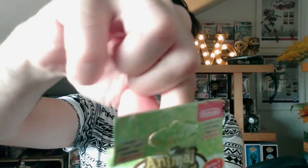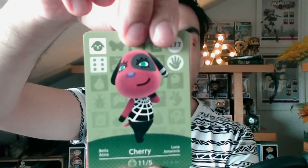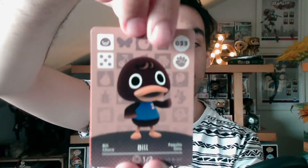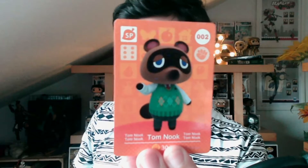Now we're going to dive into series one. I'm going to open it carefully and try not to cut the cards. It came with a little card inside, so let's put that aside. The first villager is Cherry, number 77. Then we have Bill, number 33. And then we have Tom Nook, number 2. Not bad! So this one only brings three cards, and these are the ones I got from series one.